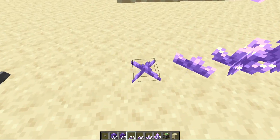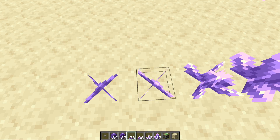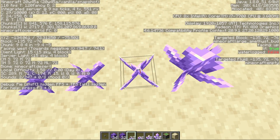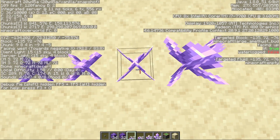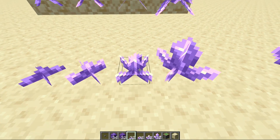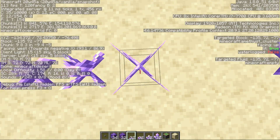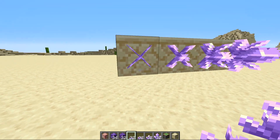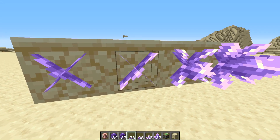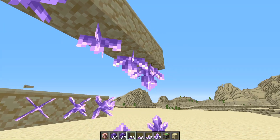There are four sizes of amethyst buds. Standing on the smallest is similar to a trap door. The next is like standing on three layers of snow. The next is a new unique block height equivalent to five pixels off the ground — cauldrons used to be this height until a glitch was found, and now we finally have a block back in this category. The biggest one is the same size as a campfire. They can also be placed on the side.